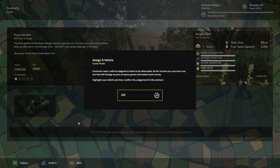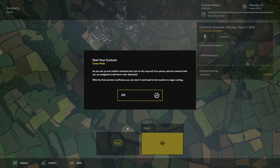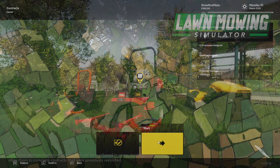Good RP, one star complexity, general cut five to six centimeters, ground check, time limit, recommended cut time. Okay, let's do it. Confirm - contracts depend with your map. That contract per star - with the first contract confirmed you can start it and head to the location. Okay, let's do it - let's mow this lawn.